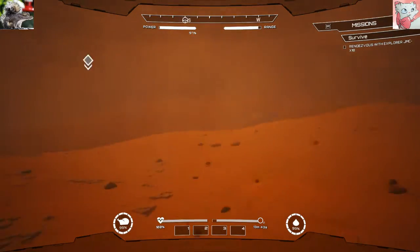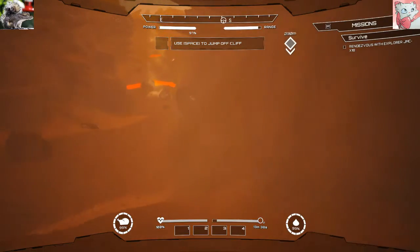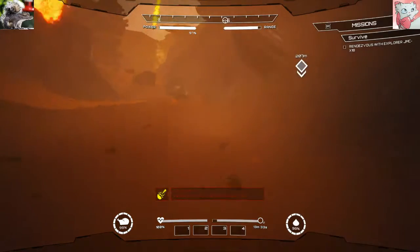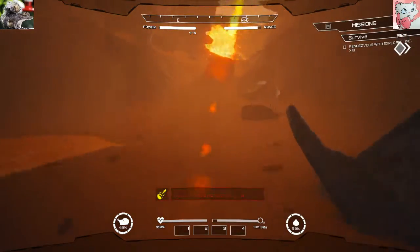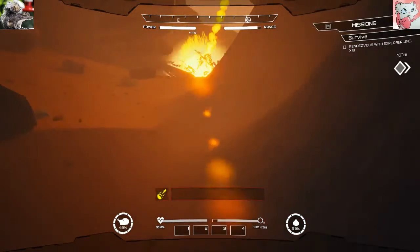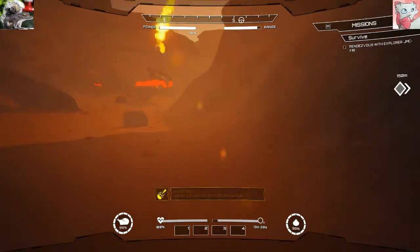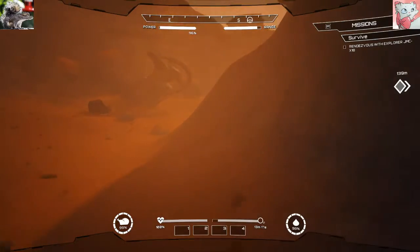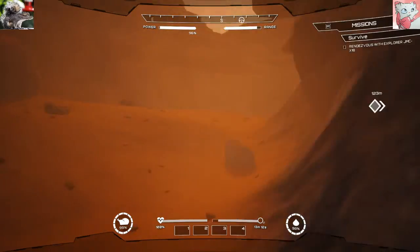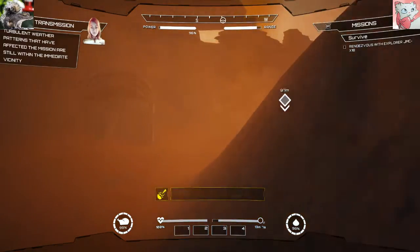That's because it's almost 300 meters away. That's mean. Yeah, I'm in a meteor shower. Space to jump off the cliff. It's over there about 200 meters away and I'm having to run. They're as close to the side as possible — most of these things are planted in the crater. Turbulent weather patterns; effects of the mission are still within the immediate proximity.